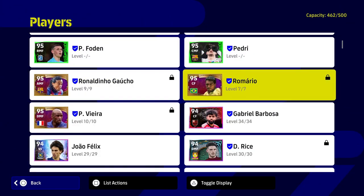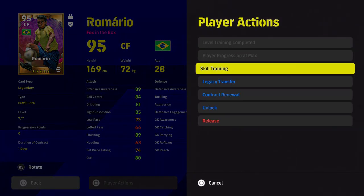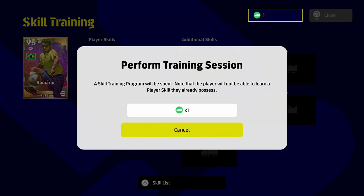When we go down here, we'll show you how to do it in real time. You pick the player you want, press square, and go down to 'skill training' as shown in the player actions. On PS5 or PS4 it's square to bring up the player actions buttons — the same button you use for training. Romario is maxed out and you've got two new options: skill training and legacy transfer.